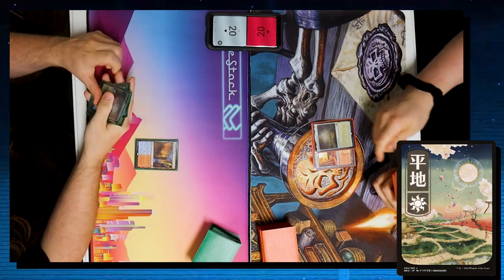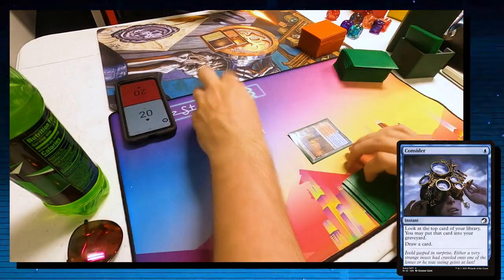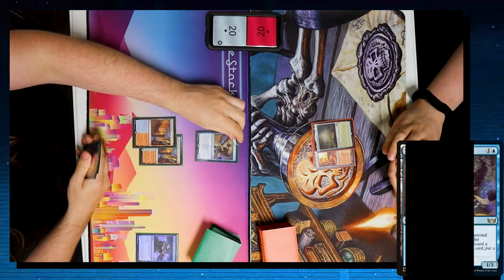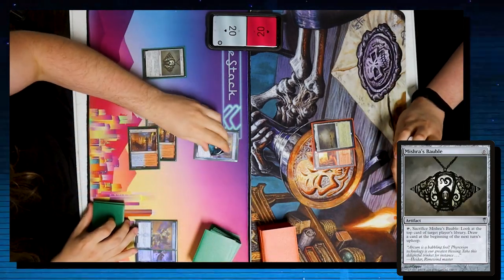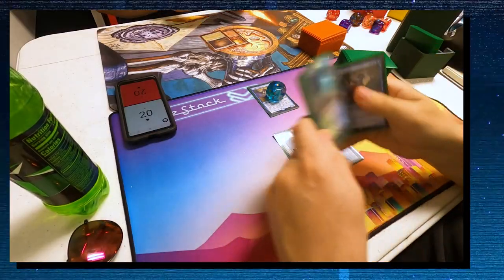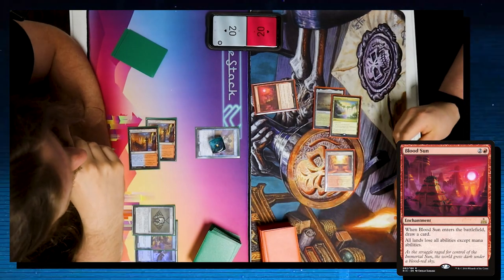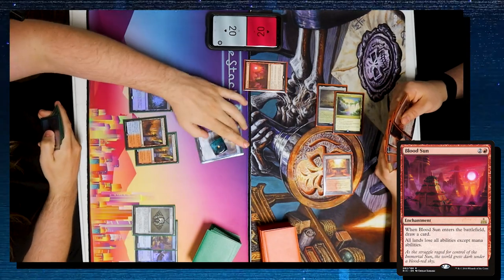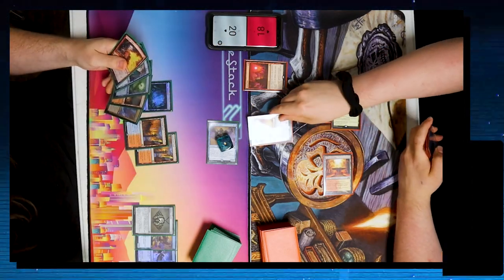I'll keep six: Misty Rainforest, Unholy Heat, Spire Bluff Canal, Mishra's Bauble, Murktide Regent, and Consider, shipping a redundant Spire Bluff Canal to the bottom. Turn one, Jake drops a Foundry tapped and passes. I drop Spire Bluff Canal. Jake plays Plains and passes, but I cast Consider, keeping the card on top and drawing it, then play a second Spire Bluff Canal.